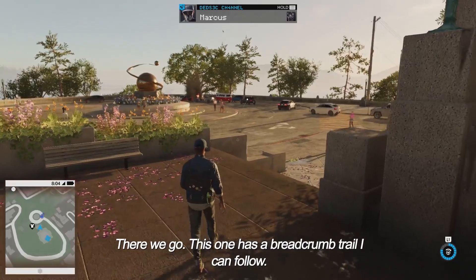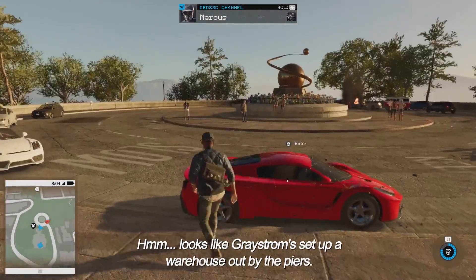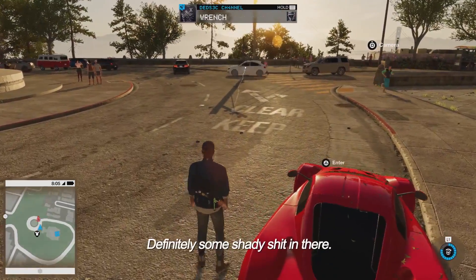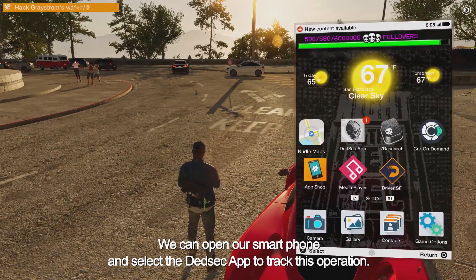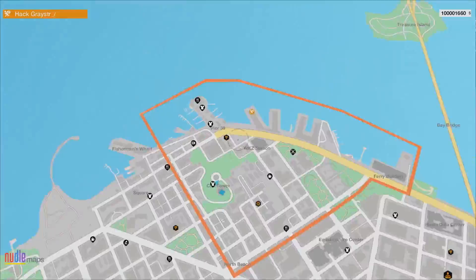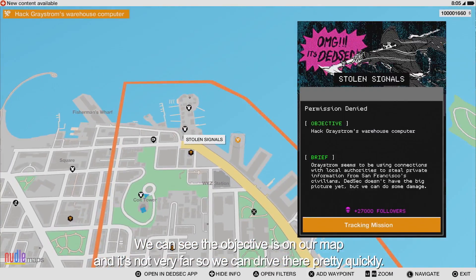This one has a data trail we can follow. Looks like Greystrom set up a warehouse out by the piers, and there's definitely some shady activity in there. We can open our smartphone and select the DedSec app to track this operation. We use the DedSec app to manage all of our activities in Watch Dogs. We can see the objectives on our map, and it's not very far, so we can drive there pretty quickly.